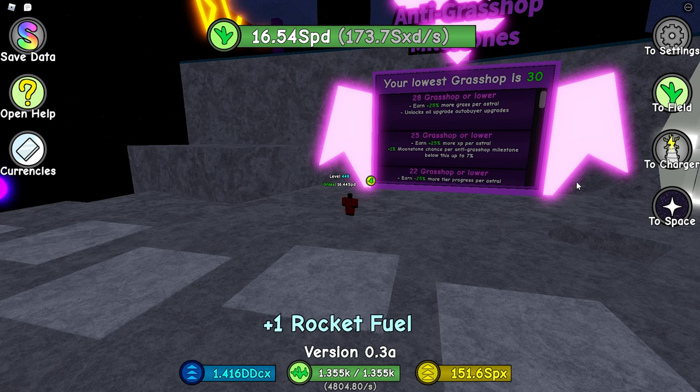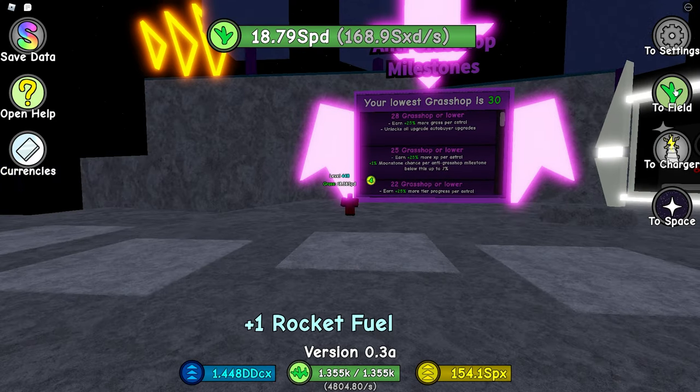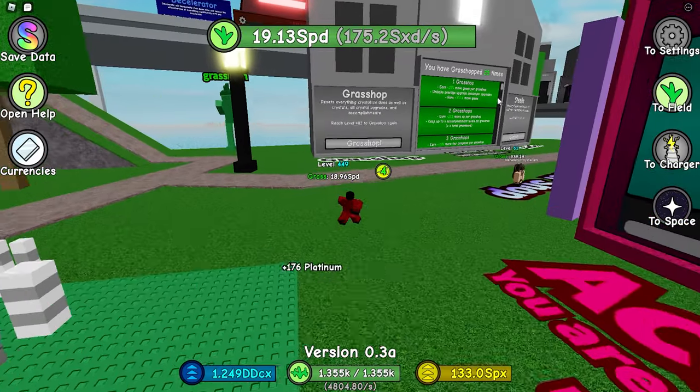It's important that you manage how many grass hops you do before you do a galactic. The first galactic you should do unlimited grass hops; the second galactic you could probably do unlimited grass hops as well because you probably focus on stars. But after that, you should start working on milestones. Currently I have 25 grass hops.